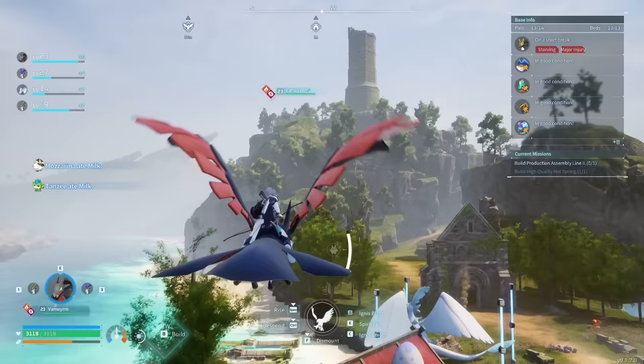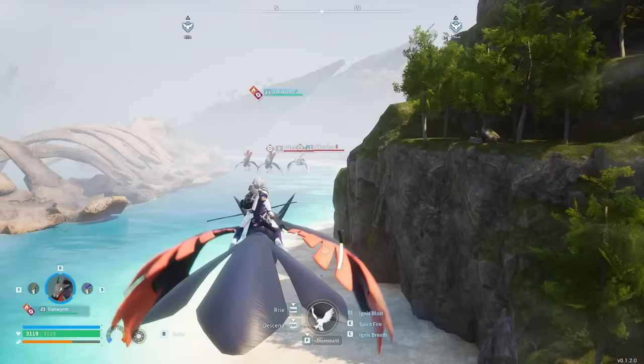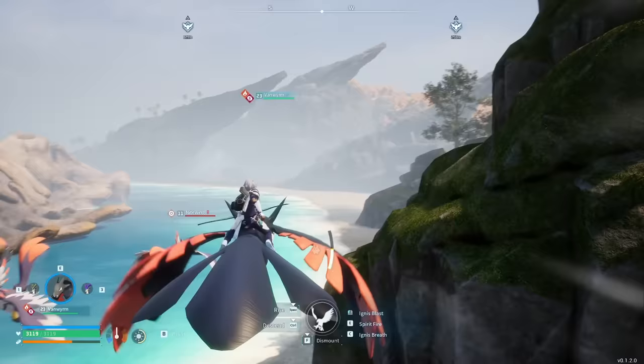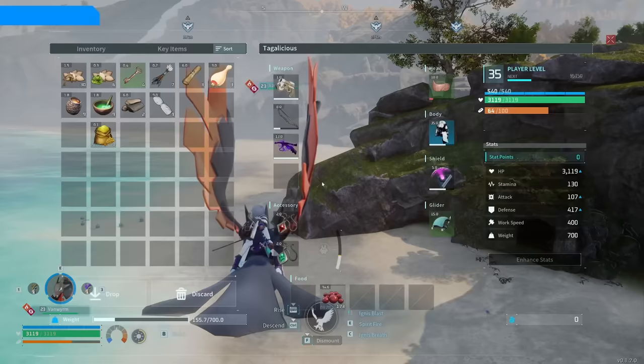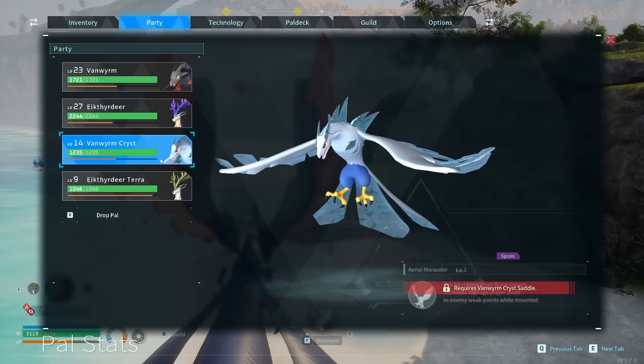One of my biggest gripes with flyers in this game was how unbelievably slow they were, especially the ones you get at the beginning. With a couple tricks you can make them significantly faster and way better to use, just like this Van Wyrm that we have right here, which is one of my favorite flying mounts in the game, especially because you can turn it into a Van Wyrm Cryst, which looks absolutely amazing.